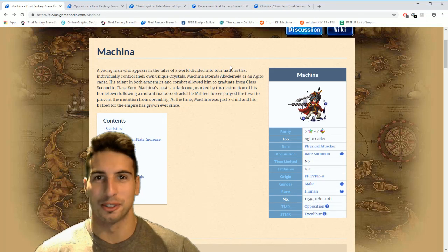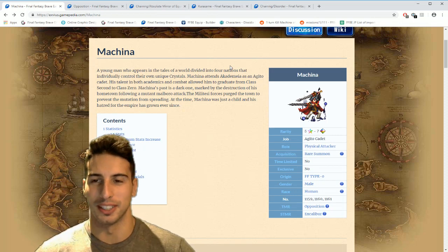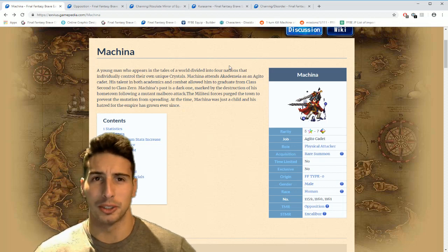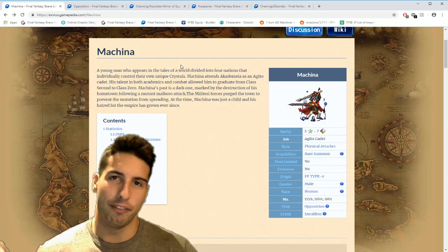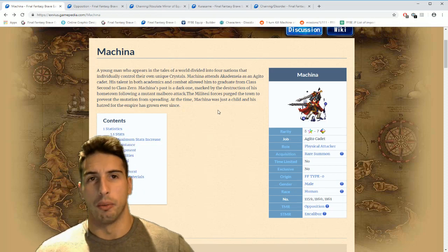Hey what's going on guys, it's your boy Toasty, and today we are back with another Final Fantasy Brave Exvius video. Today we're gonna take some time to talk about the new units Machina and Kurosame. We're gonna go over their skills, whether you want to use them, and if you haven't pulled them yet, this video will help you decide if you want to pull for them or not.